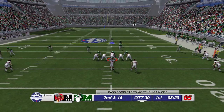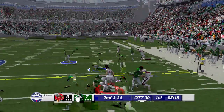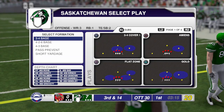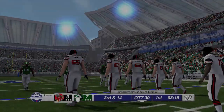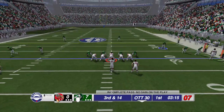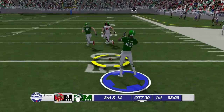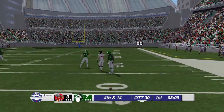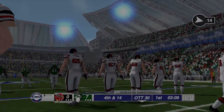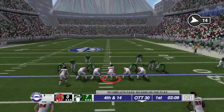Here I am on defense, and what they really need for defense is the play art — you have to be able to see your play. That has been in Madden and college football games since at least 2003, and that needs to be implemented. If not the entire play art, at least have single assignment art on the field so you can see what the player you are controlling is actually supposed to be doing.